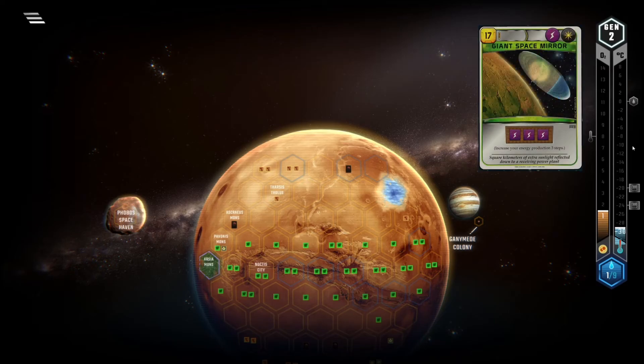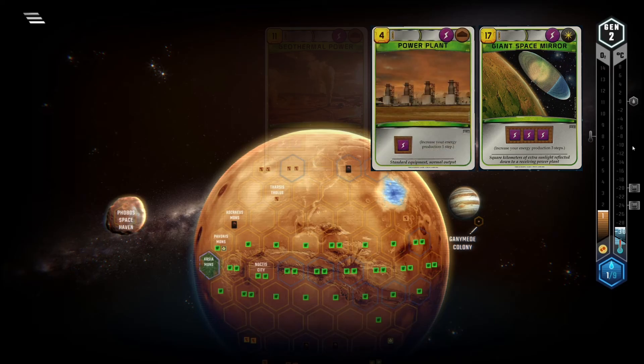Giant Space Mirror gives a slightly better conversion rate than Power Plant and Geothermal Power, both of which require exactly 7 MC for one power prod if bought in a draft. This difference is so minuscule that it doesn't even matter from a value standpoint though.